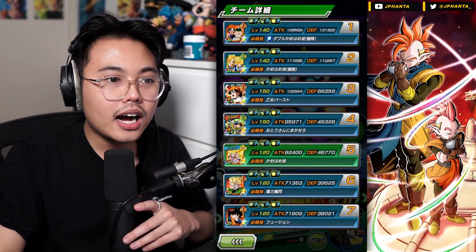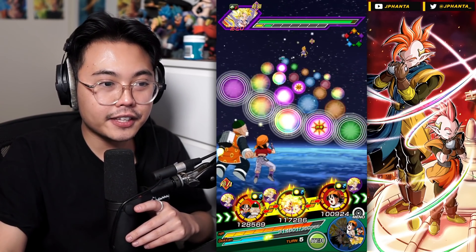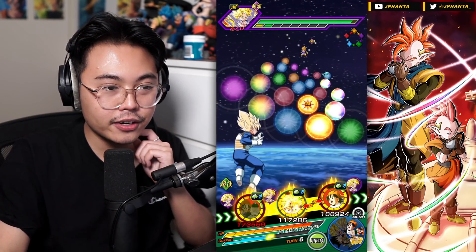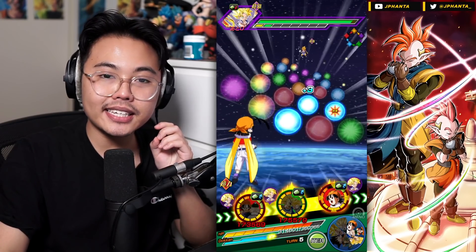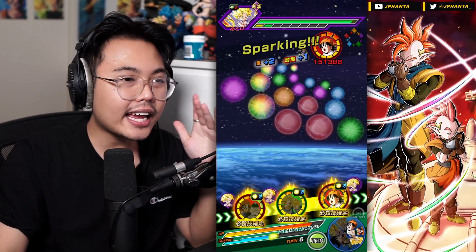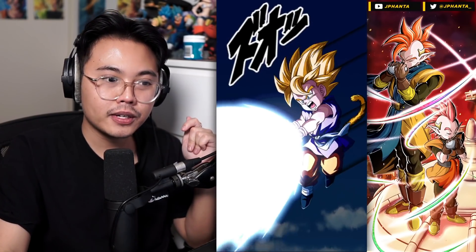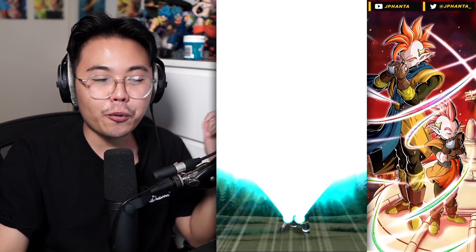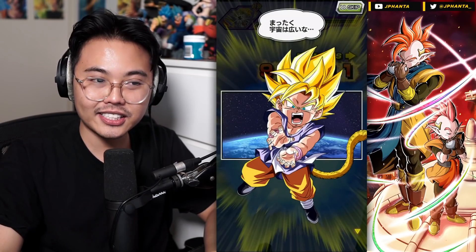131,000 defense — very good. After the super attack, you get around 160,000 defense with a free-to-play team, so really very solid. Of course, you don't usually put them in the first slot like I did — shouldn't have taken that much damage — but just to show how much they can tank.